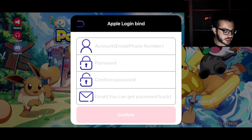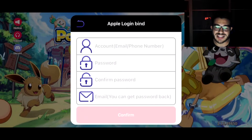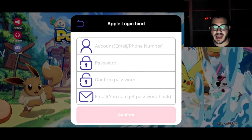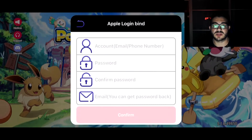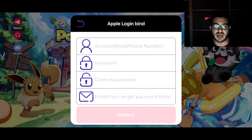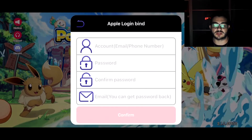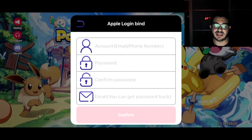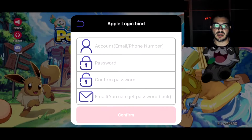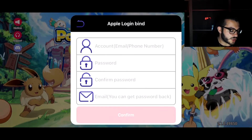I have iOS so I'll do Apple. You click on Apple, fill in the information. The password has to be between 6 to 20 characters. I had a password that was 21 characters and it kept saying incorrect — I deleted one character to make it 20 and then it worked perfectly. Then click Confirm.